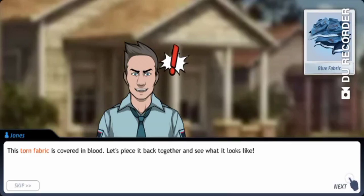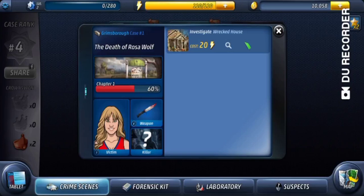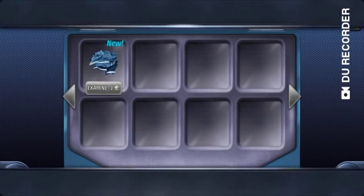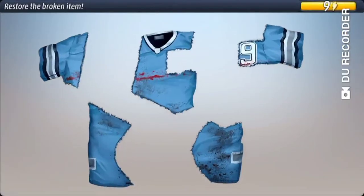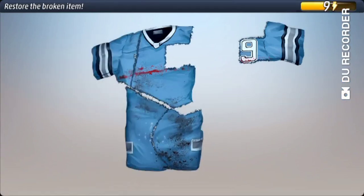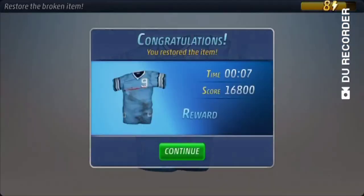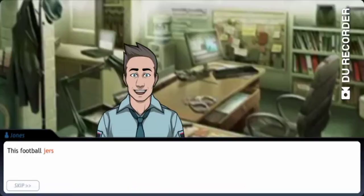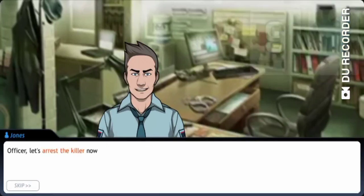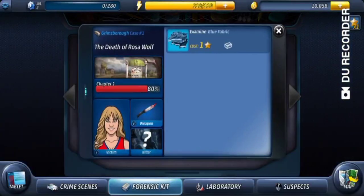This torn fabric is covered in blood, let's piece it back together and see what it looks like. Yeah, so Aang, calm yourself, please — she was literally holding the library up, like legit holding that up. Like, powerful woman right there. I would be an earth bender for sure. This football jersey has the number nine on it — this is the evidence we were missing, officer. Let's arrest the killer now, say less.